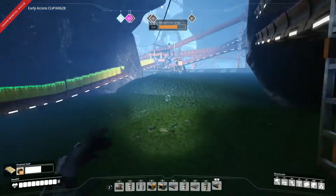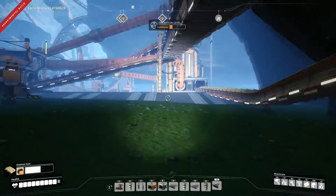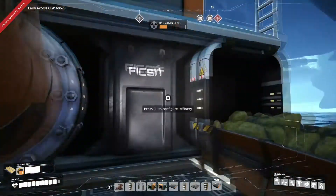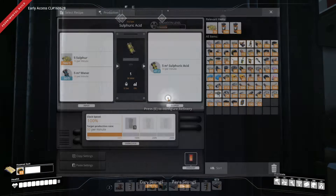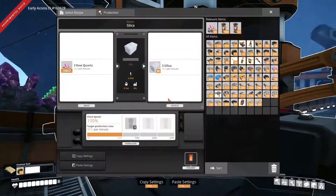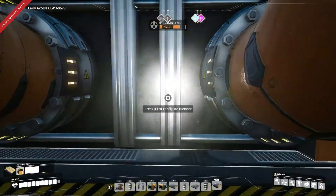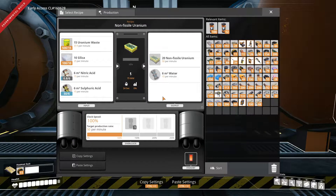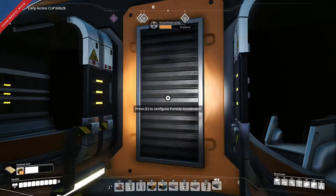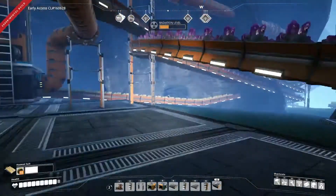Did I run out of water? Let's see, you're good, you're good, you're good. Nitric acid — that is upstairs.